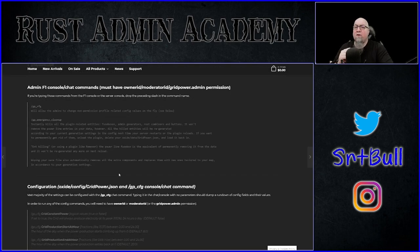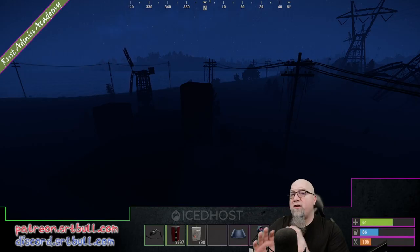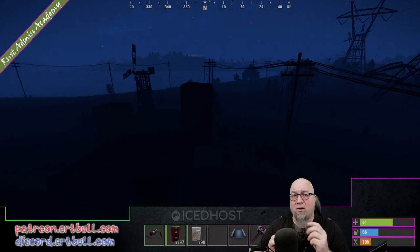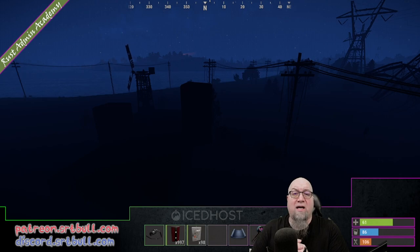The next section in the documentation discusses permissions, and we're going to get into that once we're in game. There are also a couple of F1 console commands as well as chat commands that we'll go over in game. Nicodemus has also planned ahead so that we can break certain aspects of this plugin down based on permission level — if we only want specific groups to have specific access to different things, we can do that with the built-in permissions profiles. All that documentation is available, and the link is in the video description down below. Let's go in game and start playing around with this.